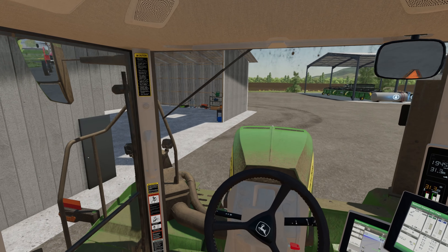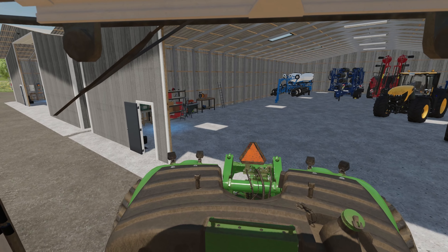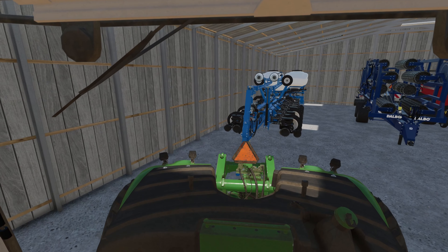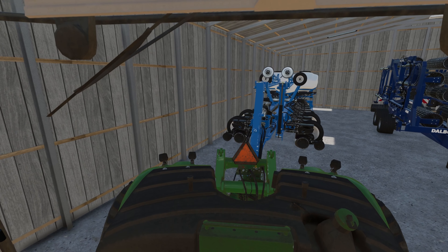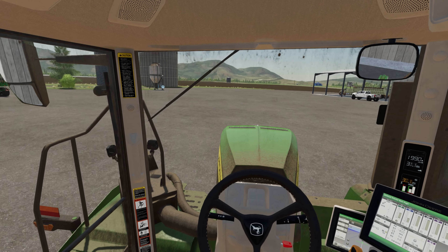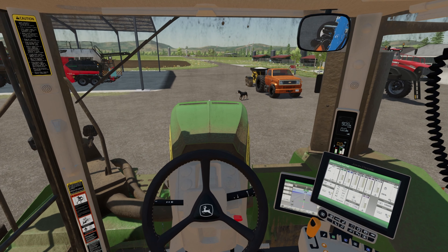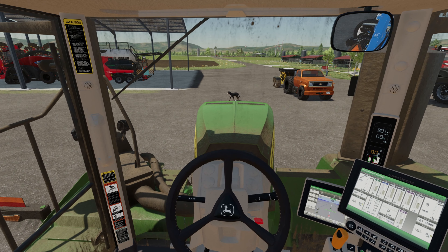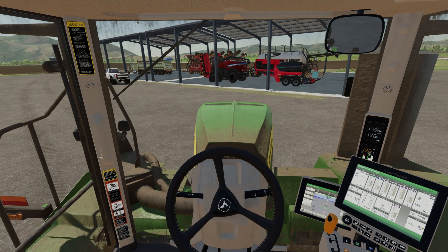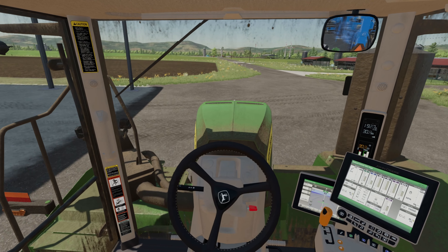We have found the planter — it is in here. Let's back on up to it. We're going to take it on out to our first cornfield. Whoa buddy, don't get ran over man — we'll just go around him. This thing sure does sway back and forth pretty hard. We can check on the cows while we're over there too.